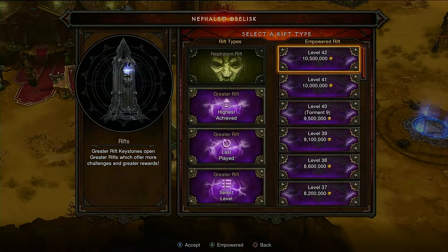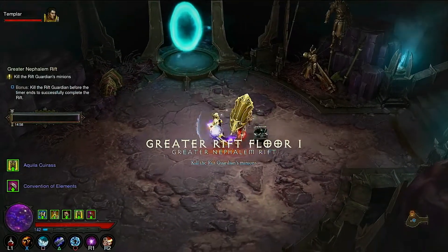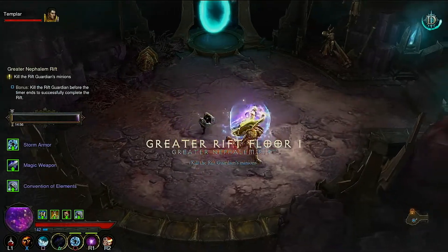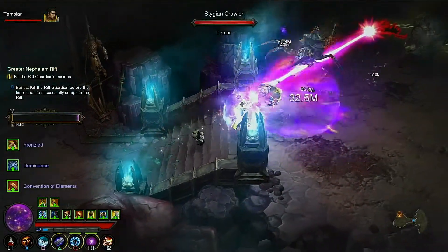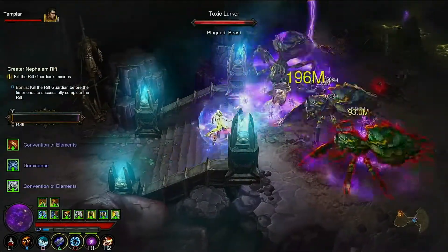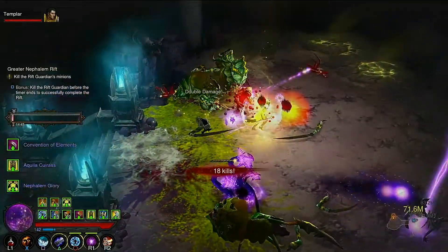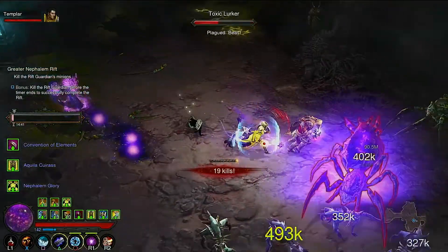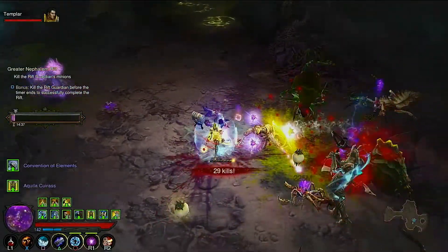We're going to try level 42. I pop in and make sure I buff right away, and I just hold R2. The whole point of me playing Diablo — I just draw on and make it as simple as I can. Pressing different buttons all the time is really difficult for me, so I just get in a point and I shoot.